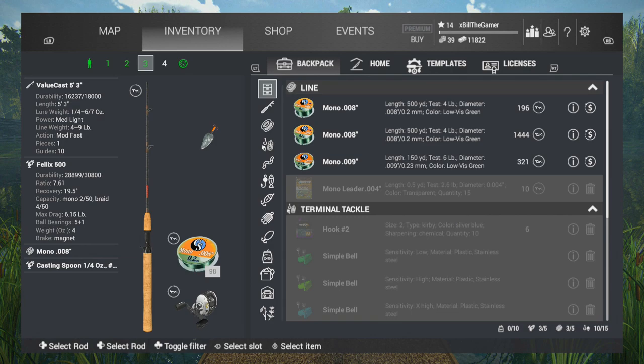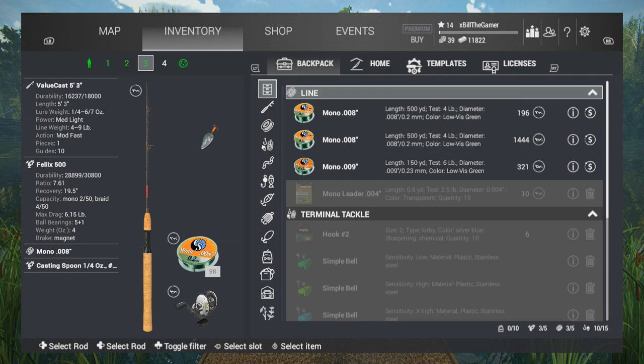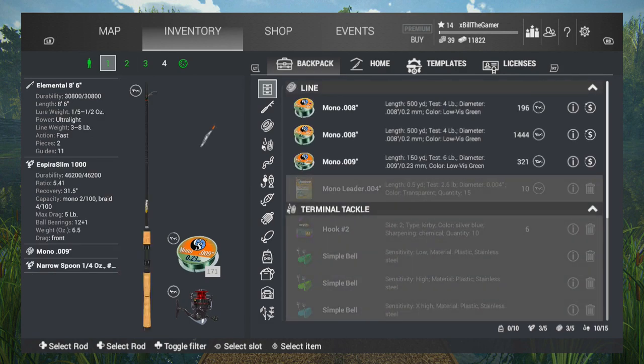In my inventory I've got the Value Cast 5'3 with a casting spoon and 0.2mm line — that's a casting rod setup so you'd need a casting reel. But spinning reels actually cast further. I've got 98 feet of line on the casting setup. If we go over to my Elemental — this is the 8-foot-6 — we have a lot more line on there. The earlier ones have more line as well, so you can cast further, though it also depends on your reel.